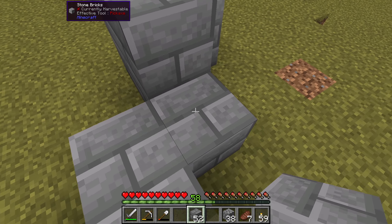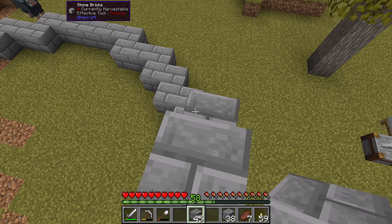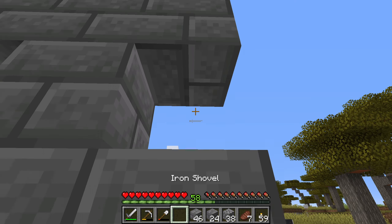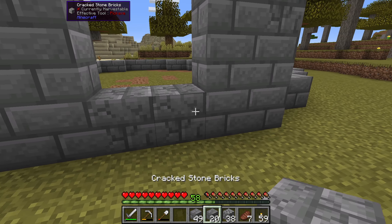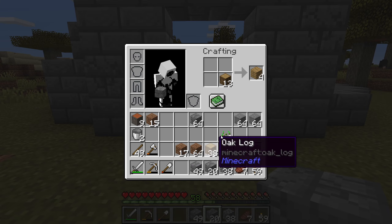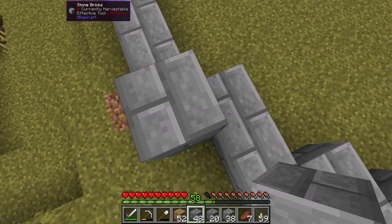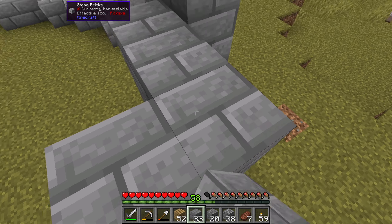Coming around to the back side and going up one more in the center. I think we can use some cracked stone bricks spread in here — it'd look kind of cool to have cracked stone on the ground when walking through. For the inside I'm thinking oak logs, so I'm going to fill this entire thing with oak logs and probably go up three on the sides with stone bricks.